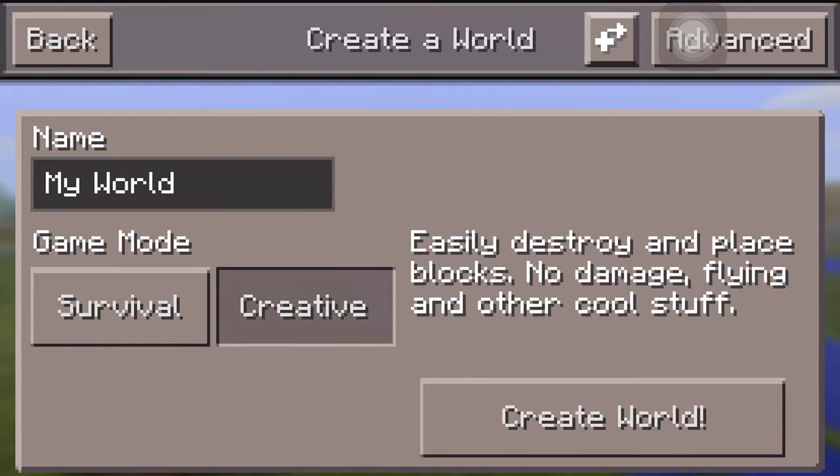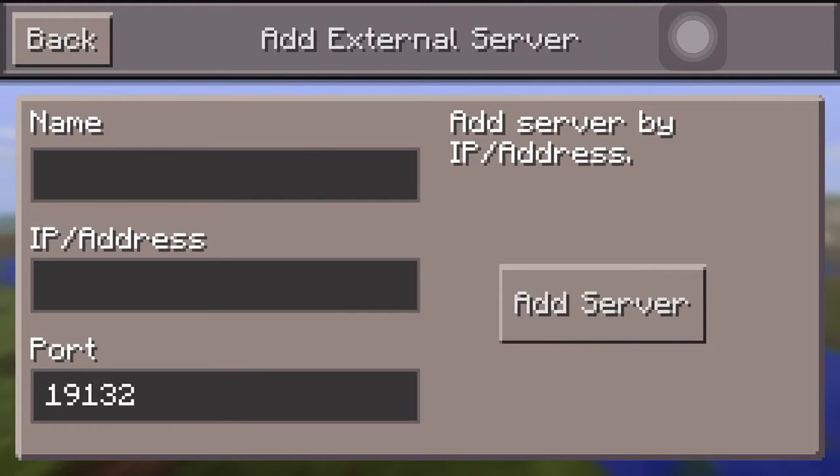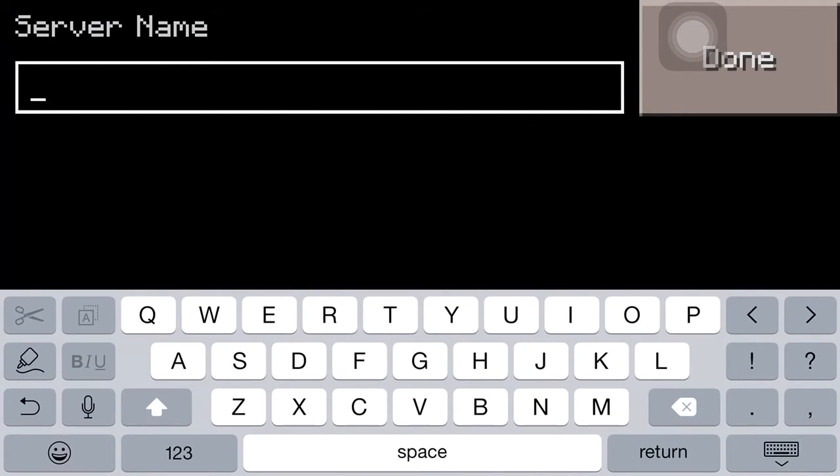So you go here to New World, you go here, you go here, and now you type SG.LBSG.net — no, that's not what you should put. You should put Hunger Games.